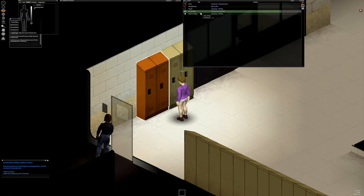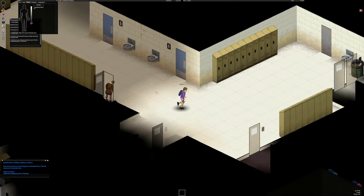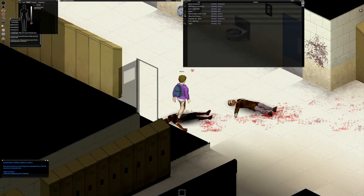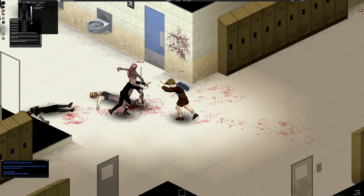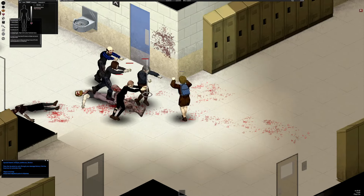Gaining a backpack in the process. I get surprised by two zombies — easy to handle. Zombies start to swarm the hallway. I understand that the front door is breached, and retreat to the cafeteria.